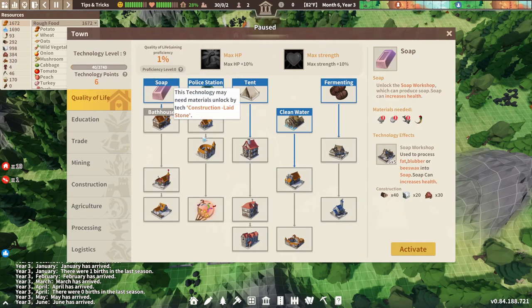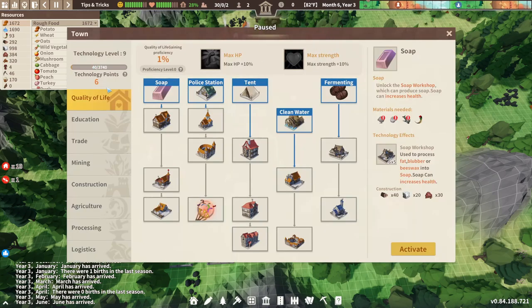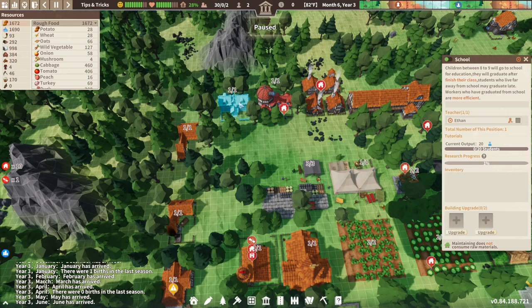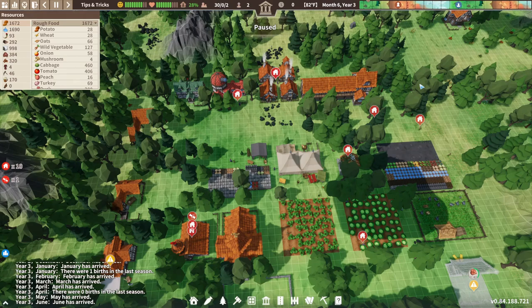For a bonus tip: development. You have the development tree up here, and to get those technology points faster you want to build a school and a research institute. The research institute boosts the speed at which you gain technology points. The school, on the other hand, produces educated citizens, which in turn makes them much more efficient when it comes to doing their jobs and the variety of tasks you'd have them do.